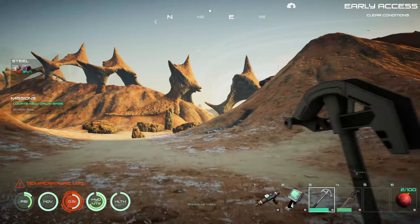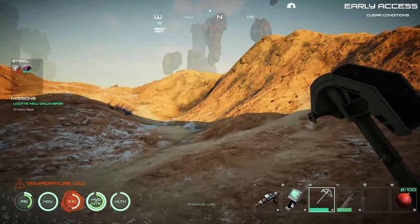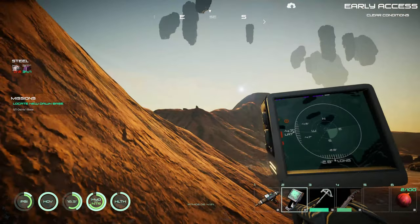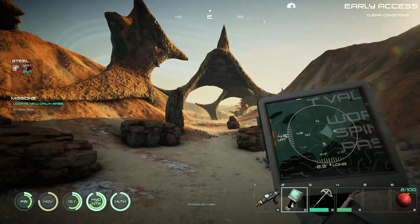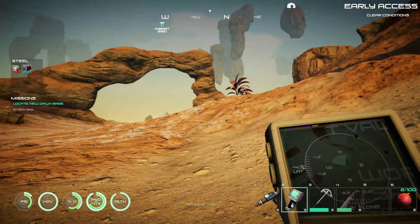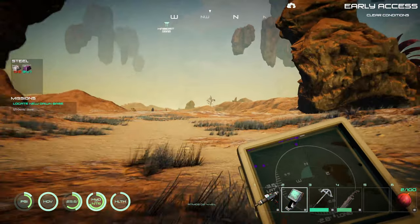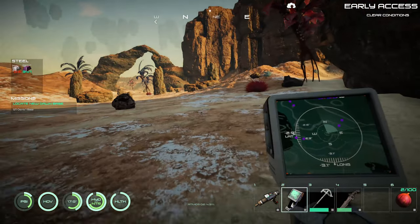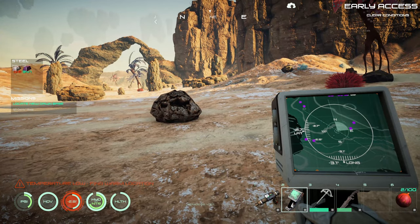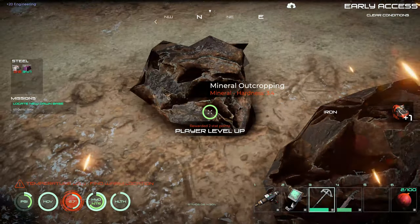I wonder if they still have those big towers. Oh, that's my outpost over there. If you're playing and you go running and you go off of a cliff — if you want to try to stop yourself from getting hurt while you're falling, remember to hit your thrusters just as you're getting to the ground. Because if you do it any sooner and you shut them off, they won't let you turn them back on until it's too late, and you end up getting hurt.